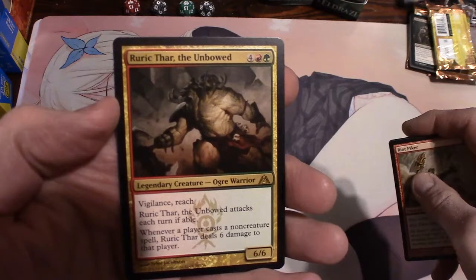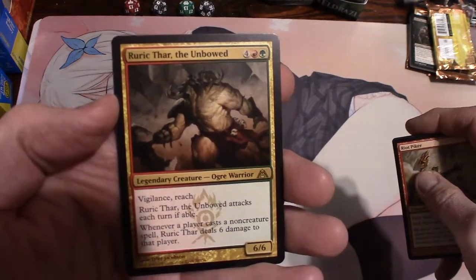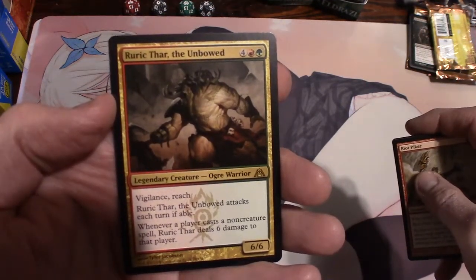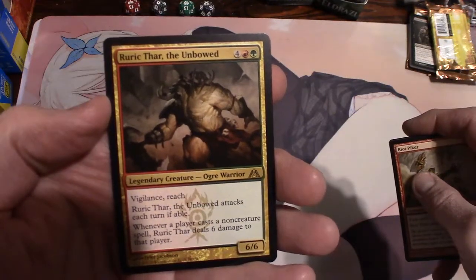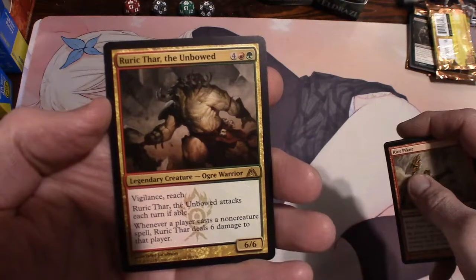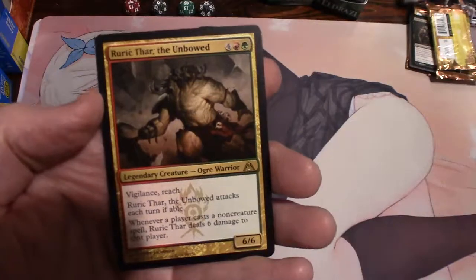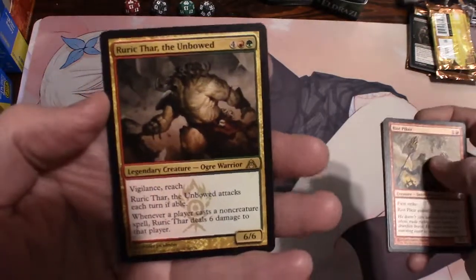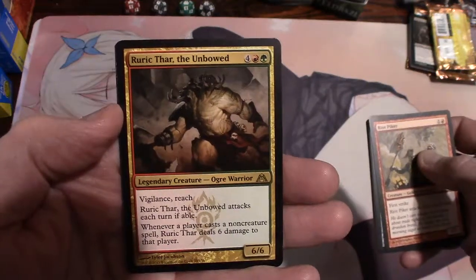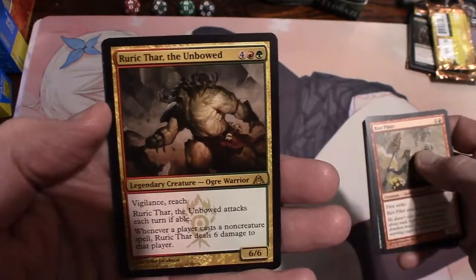And our rare is Ruric Thar, the Unbowed - legendary creature, ogre warrior. Has vigilance and reach. Ruric Thar attacks each turn if able. It's a 6/6 for six, four a mountain and a forest. Whenever a player casts a non-creature spell, Ruric Thar deals six damage to that player. Wow, yeah man - I could see that being used. Ruric Thar the Unbowed - anybody know what that's worth, maybe a buck or two?